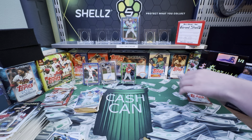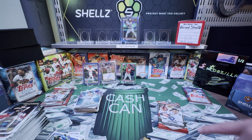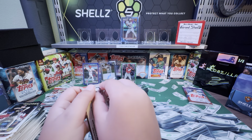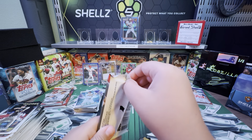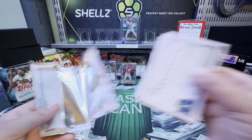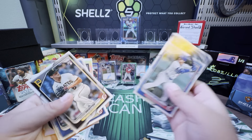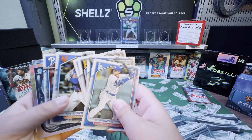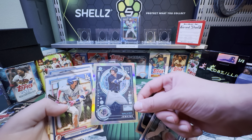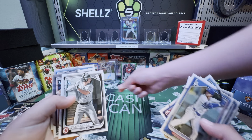Cole finishes it off with his last packs. We compared counts — looks like I had seven and Cole had six, but it doesn't really matter. Walker Jenkins — I joined a break once and got a mojo card of his from a Vegas box for like $10. Keep going, but I said we probably won't get much more out of this.